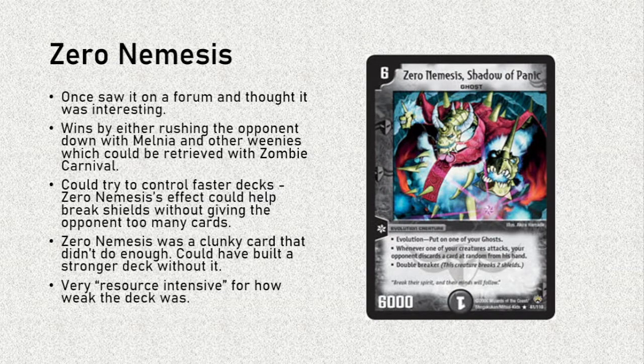However, we realized that Zero Nemesis was just a clunky card in general, and it didn't do enough for its cost. It's 6 mana for 6,000 power, and it's an evolution. I feel like it should be a little bit cheaper, or it should do a little bit more. We arrived at the conclusion that we could actually use the same core to build a better deck without Zero Nemesis. When you're the weak link in your own deck, I feel like that's time to pack it up. Lastly, the deck was very resource-intensive, given how weak it was — it used a lot of staples that could otherwise be used by better decks.